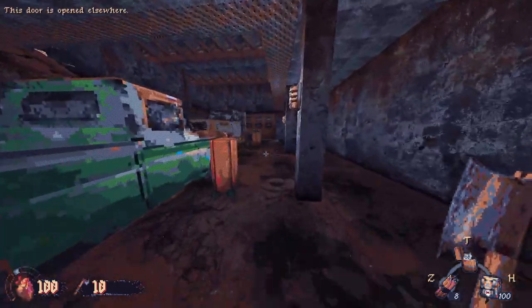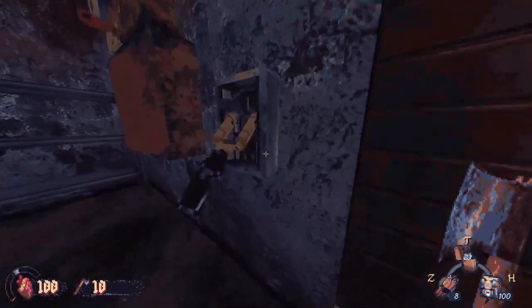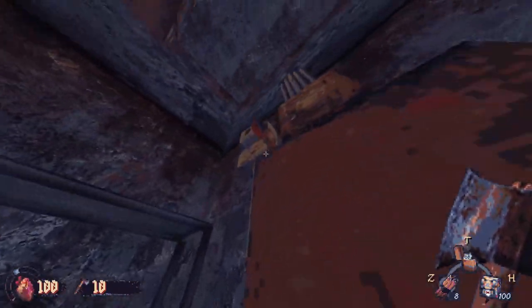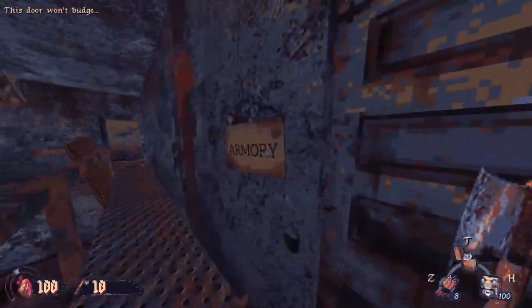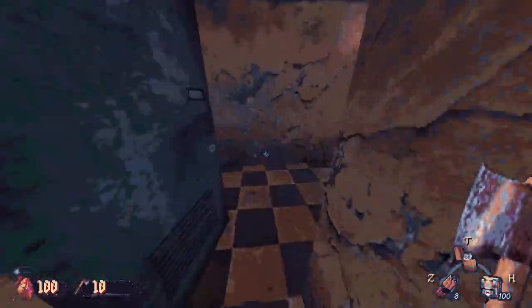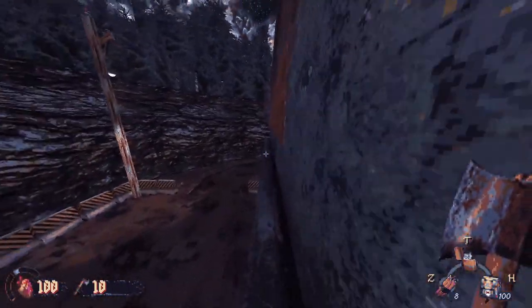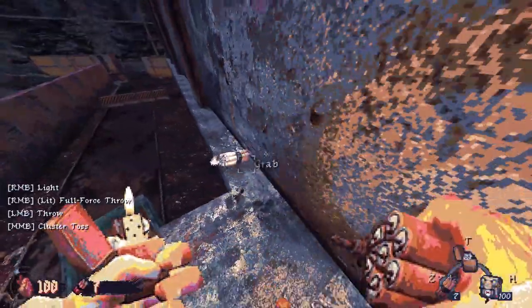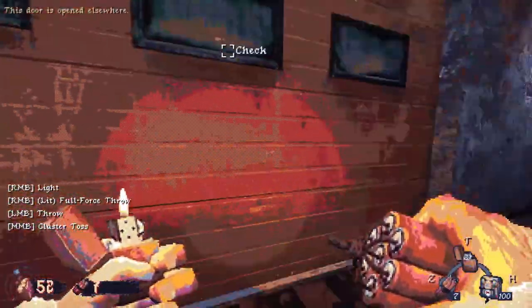This door is opened elsewhere. Handgun ammo - I guess we're full. We open the back door. The question is how do we open that other door? Handgun ammo. Can we go break that stuff now? We are not good at taking damage - we keep standing in the TNT.